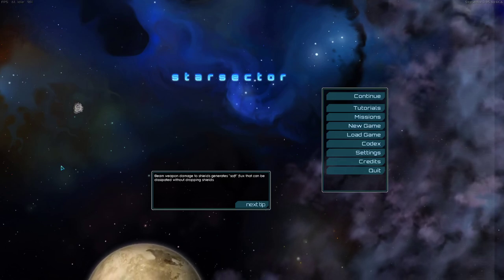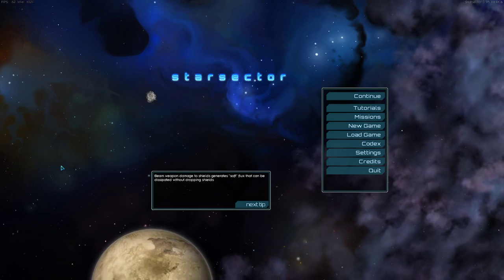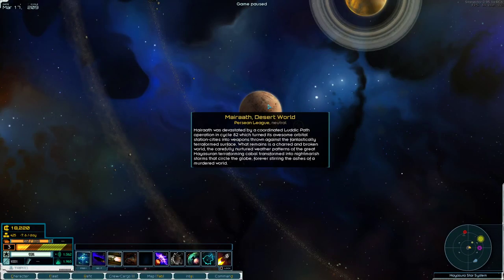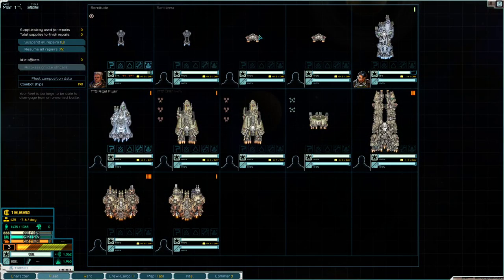Hey guys, Grumpy here with episode 16 of our Zero to Hero Let's Play series as Mercury Got. We have a very exciting episode today — we are attempting a very specific and very difficult fight. The previous episode was mostly dedicated to designing our fleet.